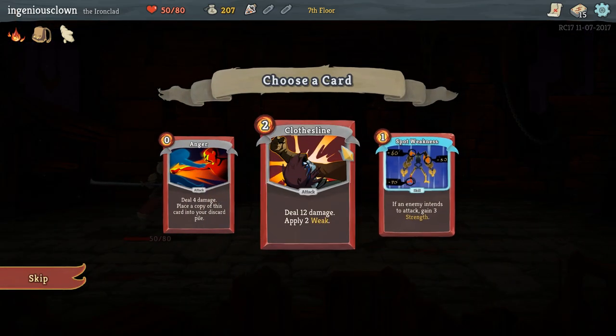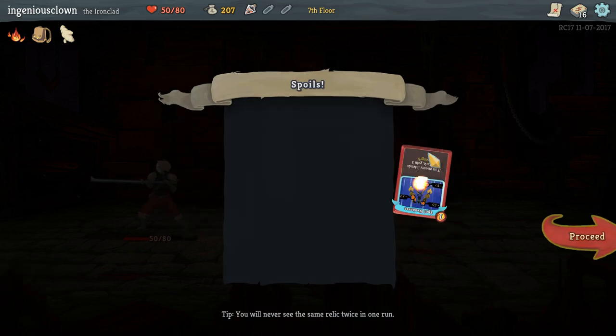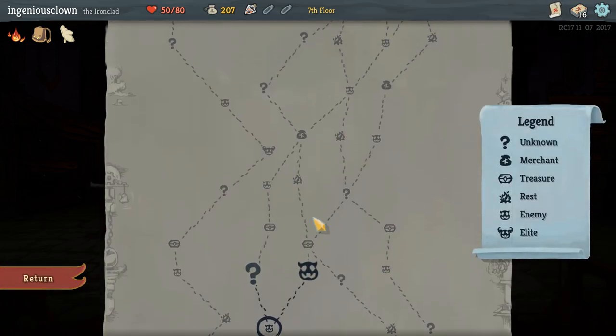Clothesline - apply two weak and 12 damage. That's not great. I don't need another anger. Spot weakness - if the enemy intends to attack, gain three strength. I think that's a reasonable approach.